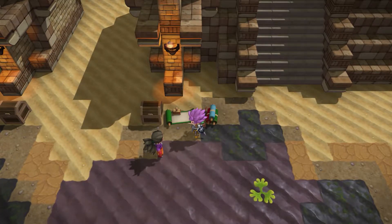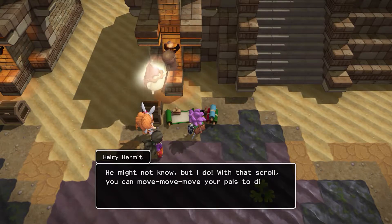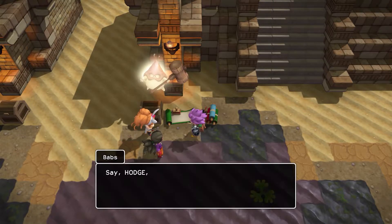Oi, Hodge! Is that the residence register? Have you figured out how to use it? No, I have not. He might not know, but I do. With that scroll, you can move your palace to different areas of the island. That's not the only thing this thing can do, but for now try summoning some of your friends from Furrowfield over here.